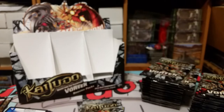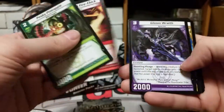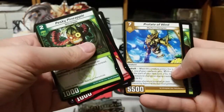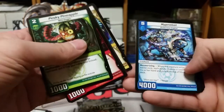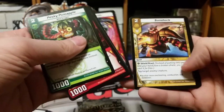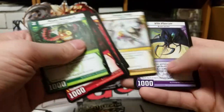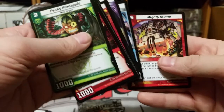I forgot that these packs were also 14 cards a pack — definitely a lot of value in these packs. Pesky Pineapple, Mischievous Fire Chick, Gloom Wraith, Prelate of Wind, Ringleader Radish, Radiant Sphere, Hypnobot, Savage Spawn, Ashen Tribute, Sunshock, Citadel Judge, Vile Piercer, Wavekeeper, and Mighty Stomp.